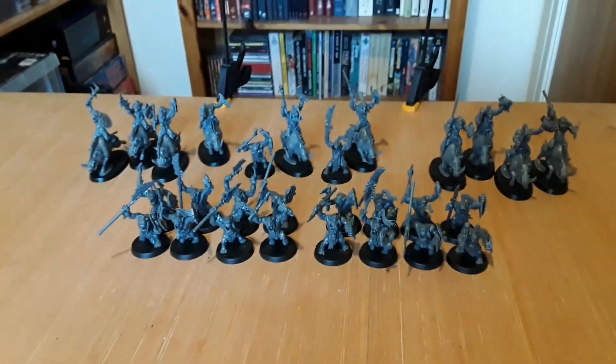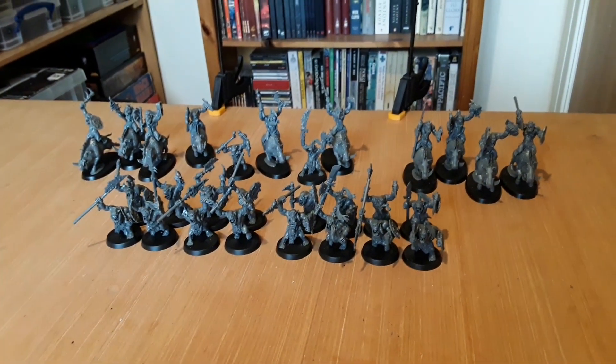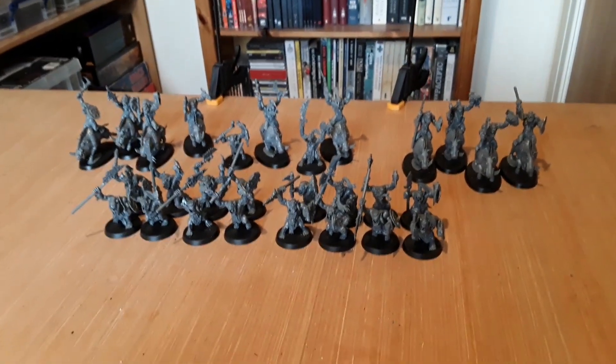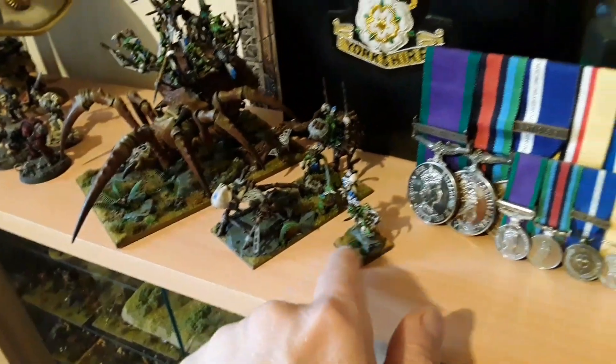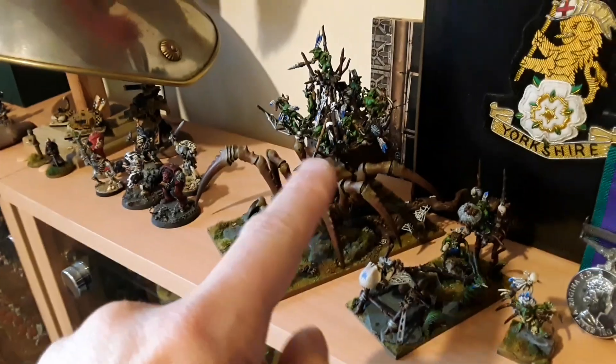So that's one, two, three, four, five, six points already. I've still got my spider eyes to do - that'll take it up to seven points. And I've got two units of levy archers that takes me up to nine points. And over here on top of my shelf I have the catapult that I made, which could be used. I've got another sorcerer there, a little goblin one.